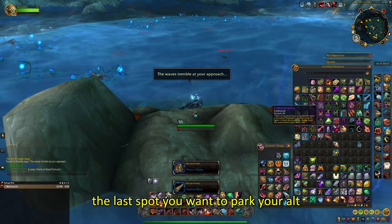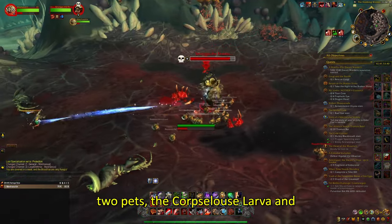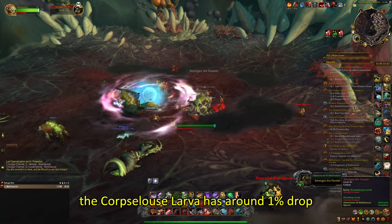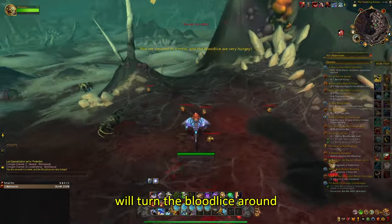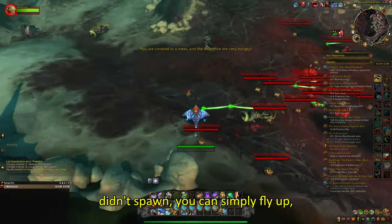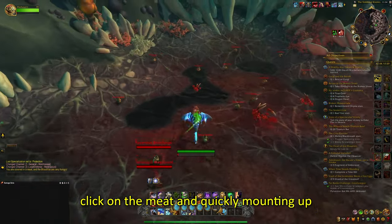The last spot you want to park your alt is here in Maldraxxus. There is a rare you can spawn called Smorgas the Feaster. This rare can drop two pets: the Corpse Slough's Larva and the Feasting Larva. The Feasting Larva has roughly a 5% drop chance while the Corpse Slough's Larva has around a 1% drop chance. To summon the rare you click on a chunk of meat on the ground, which will turn the blood lice around aggressive — Smorgas has a chance of spawning for each aggroed blood lice. Once you've aggroed each blood lice but Smorgas didn't spawn, you can simply fly up, lose the aggro, fly back in and repeat the process. This is why I advise you to click on the meat and quickly mount up right after.